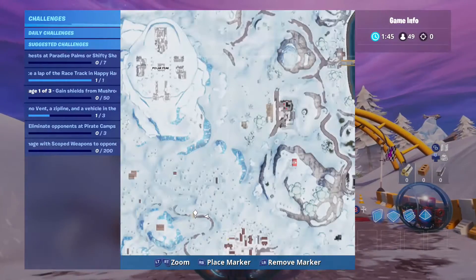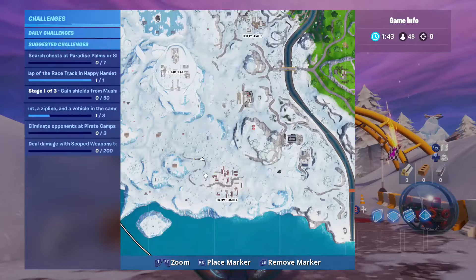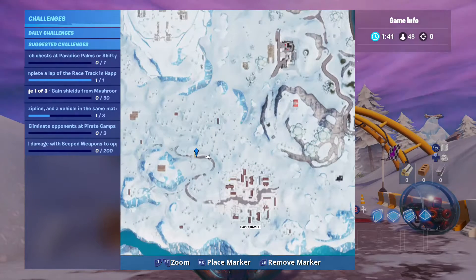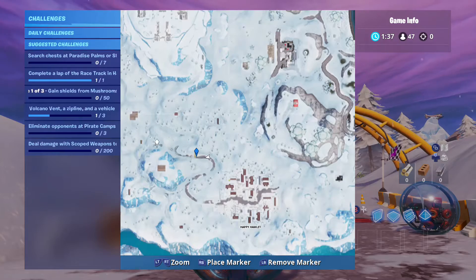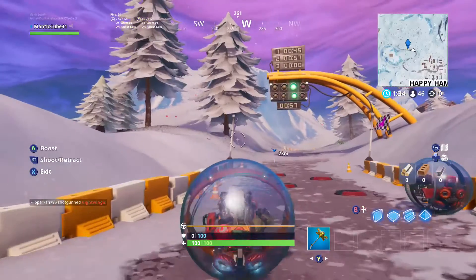Here's the mini map location once again. Basically, to the left of Happy, you guys are going to see this little yellow bar marking the spot for you. That's all you're going to have to do, so just drop over here and get this done.